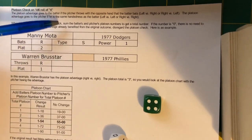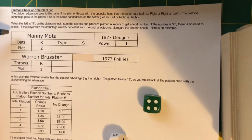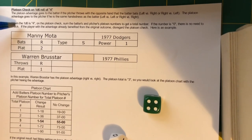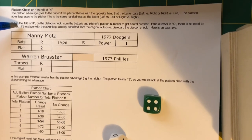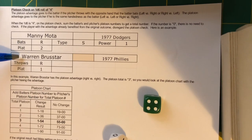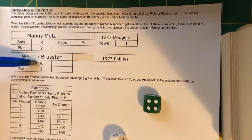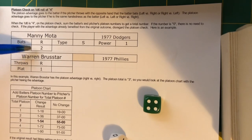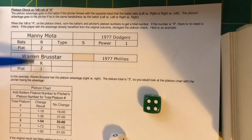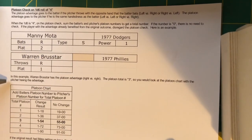When the D6 is a four, you add the batter and pitcher's platoon numbers to get a total. If the number is zero, you're balanced — this happened to us in last week's game with Duke Snider at bat against Red Faber. In our example, Manny Mota of the 77 Dodgers is up against Warren Brewster. Mota bats right, Brewster throws right, so the advantage goes to Brewster. Two plus one is three, so the platoon total is three. You would look at the platoon chart with the pitcher having the advantage.